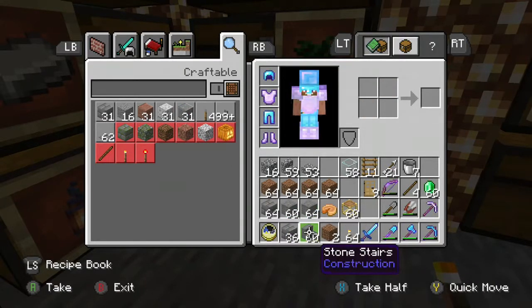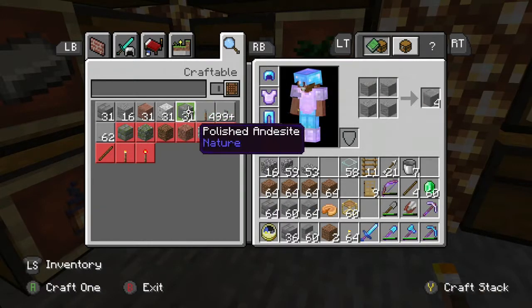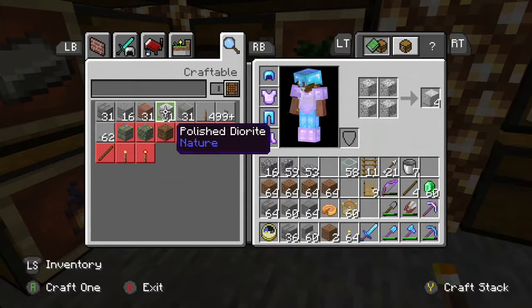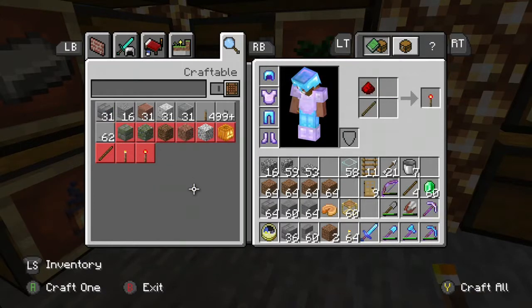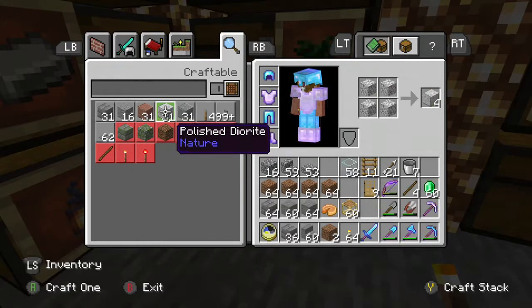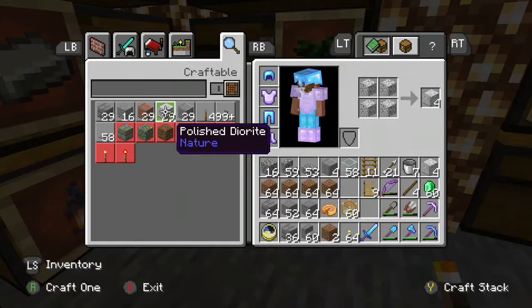So I did find a bug in this new Minecraft update 1.1.3.0. I had stone block — not brick, stone block, or stone — in my inventory, and the crafting menu gave me the option to make polished granite and polished diorite. So I clicked on them just to see what happened, and they worked on all three of them.